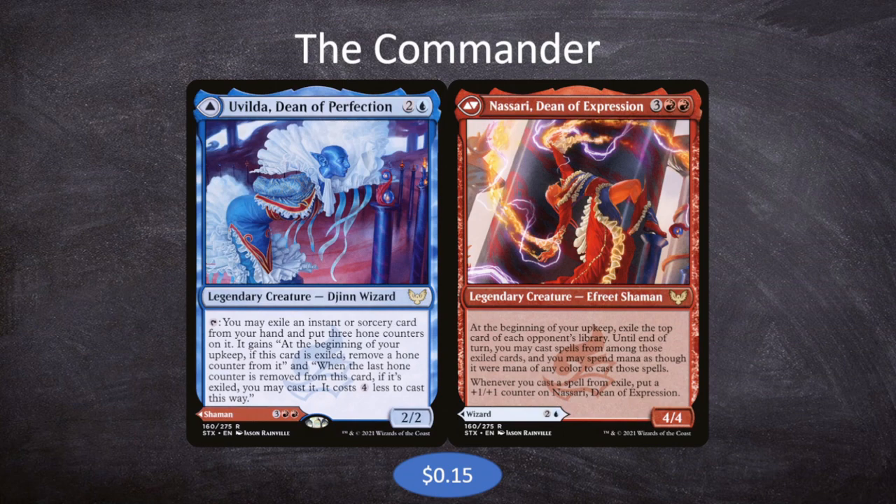Uvilda lets you tap her to exile an instant or sorcery from your hand and put three hone counters on it. At the beginning of your upkeep, if the card is exiled, remove a hone counter. When the last counter is removed, you may cast it for four less mana. Honestly though, we are not built around Uvilda at all — we are 100% in on Nassari. The blue is only here to help Nassari.